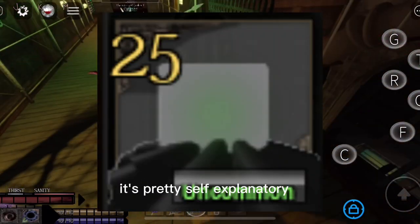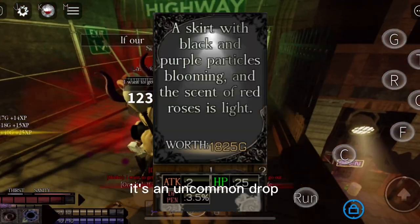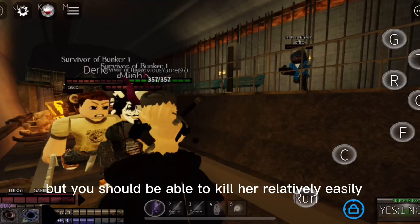Lastly, we have Indra's Skirt. It's pretty self-explanatory — it drops from Indra. It's an uncommon drop, so you may get it after around four or five kills, but you should be able to kill her relatively easily.